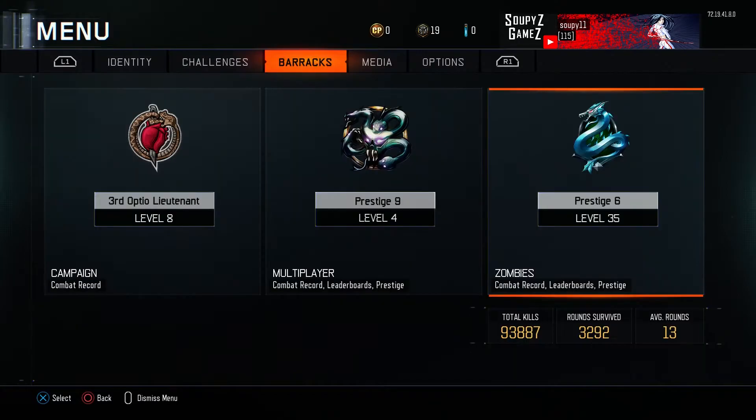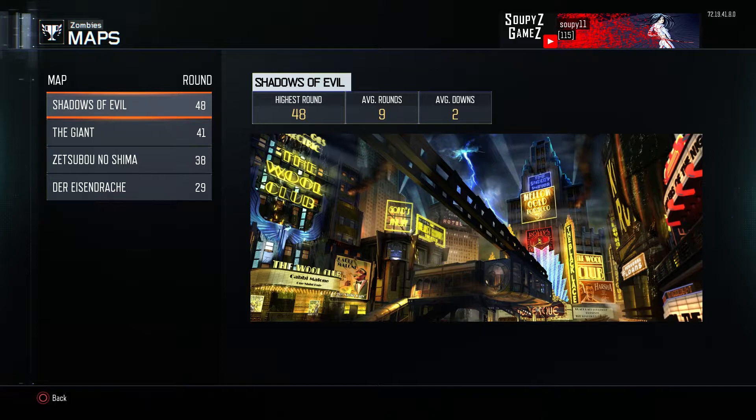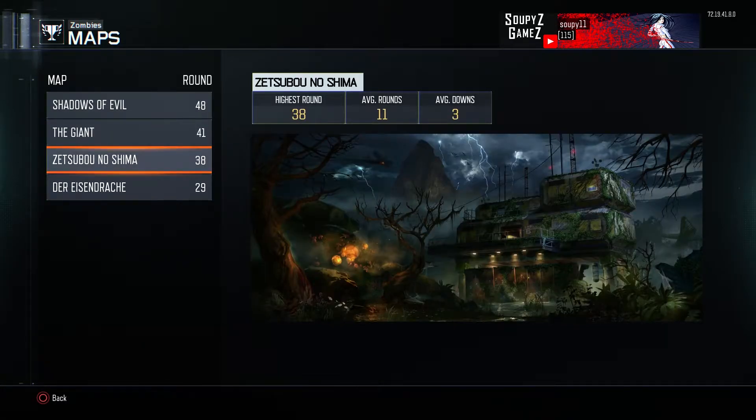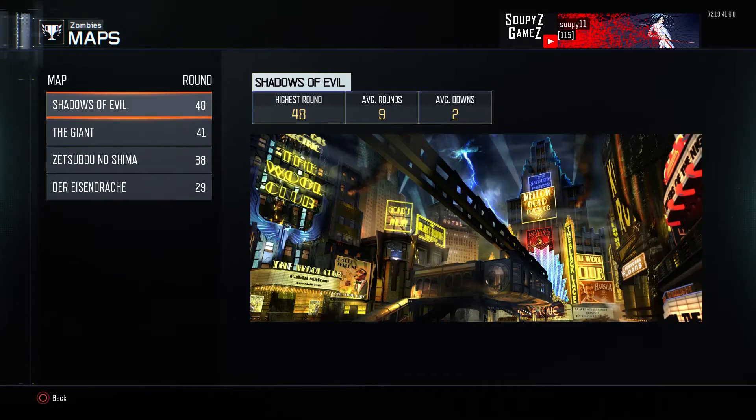My maps here — going to hot maps. Highest round for Shadows of Evil is 48. The Giant 41. Zetsuba no Shima 38. And 29 for Eisendrach. I know those are kind of low, but I mostly do the Easter egg stuff — I don't go for high rounds, as the time commitment is crazy. For the Shadows of Evil round 48 game, it was like somewhere between 3 and 4 hours, and this was late at night when I get to play normally. A little too much commitment for me.